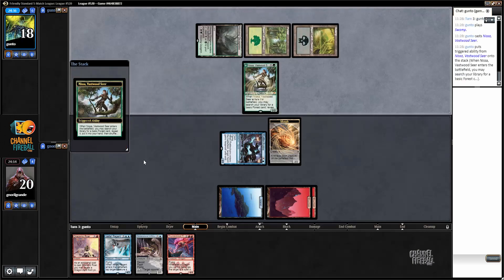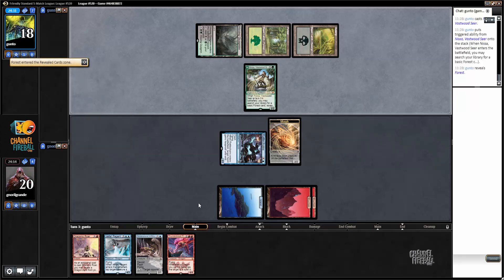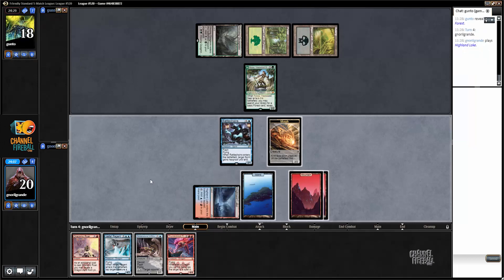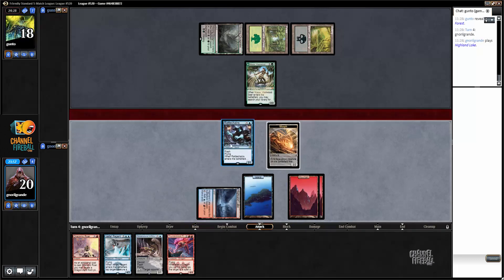Or I can just kill the morph. Nissa Vastwood Seer. I really want to draw a land now. It's a top land, yet again — thing that I didn't want to happen. Because if I Draconic Roar my opponent's Nissa, then I cannot counter the Languish. So I think I'd rather just attack with Rattlechains and pass.